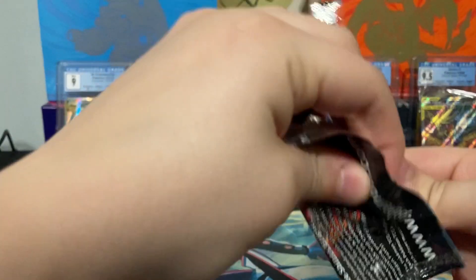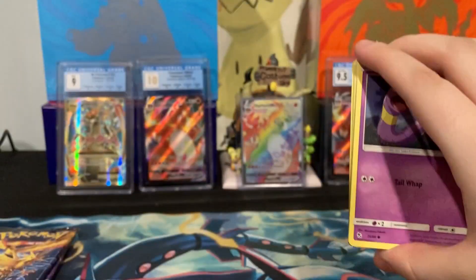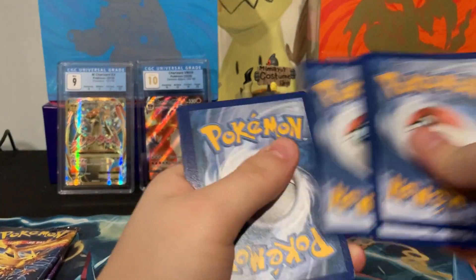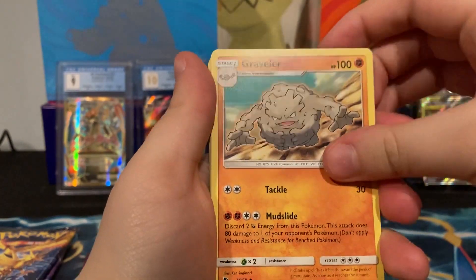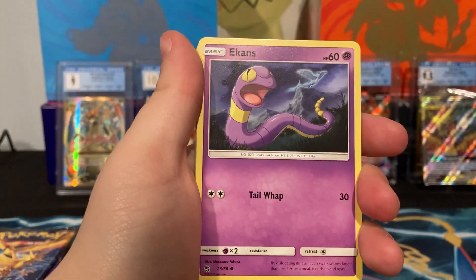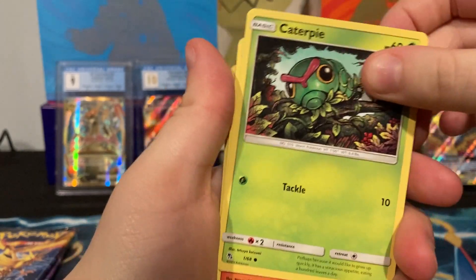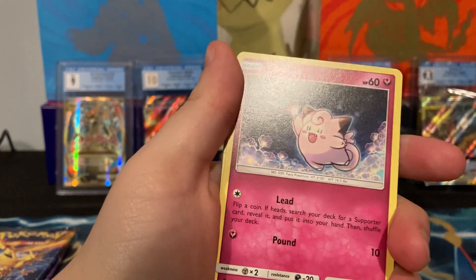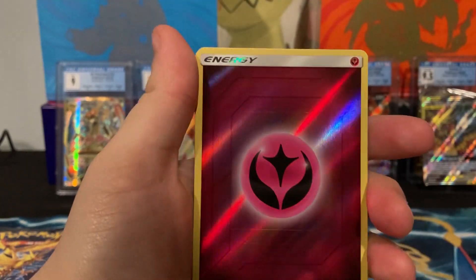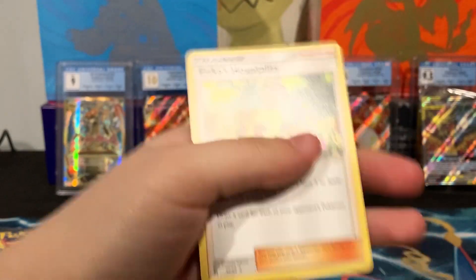On to the Charizard pack. We each got one of each, and there was an extra birds and an extra Charizard, so I gave him the Charizard. Second pack: Dark Energy, Graveler, Giovanni's Exile, Brock's Grit, Ekans, Paras, Caterpie, Charmander — Charmander is pretty cool — Clefairy, and a Fairy Energy that actually looks pretty nice too, and Erika's Hospitality.